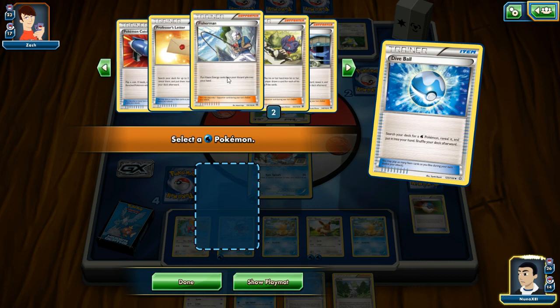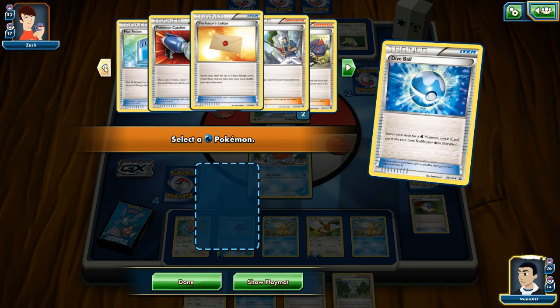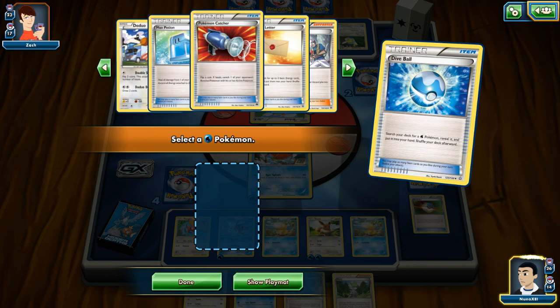Put four basic energy — I need this trainer card right here. I need to load up on energy just to prepare. Right now I'm looking for a water Pokemon — I want to see what other options I have because it's getting messy with the whole damage thing.